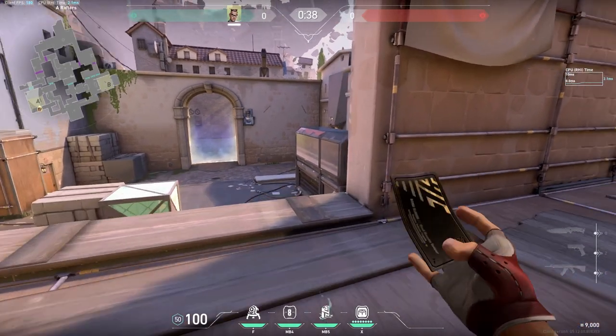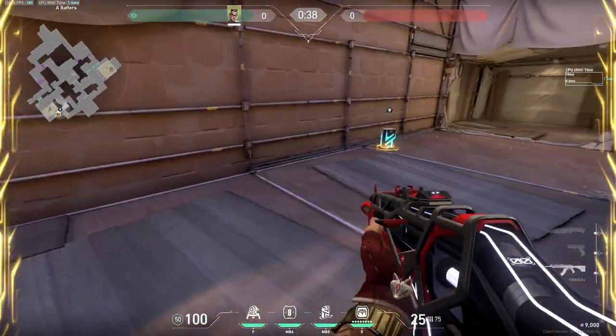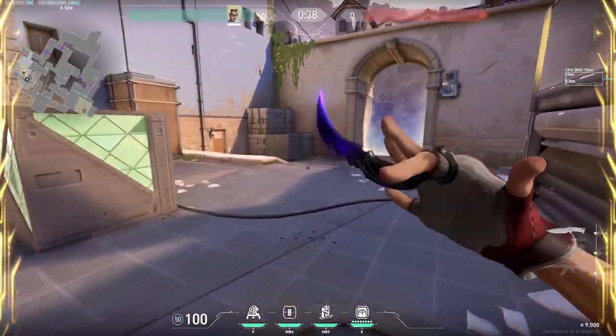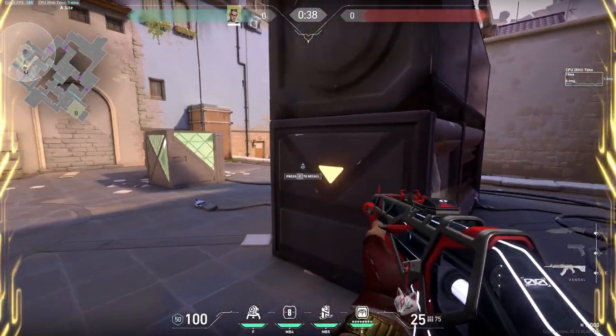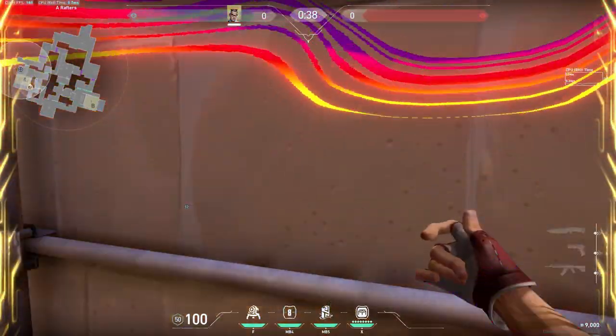Starting off with everyone's favorite map, Ascent. I like to put the TP right here. Don't put it right there just in case you get pinged by a Sova Dart or Fade Eye — you're going to get spammed. Place your trip right here, and I like to play off contact whenever it goes off. Then I like to swing, go for a kill, then TP out.